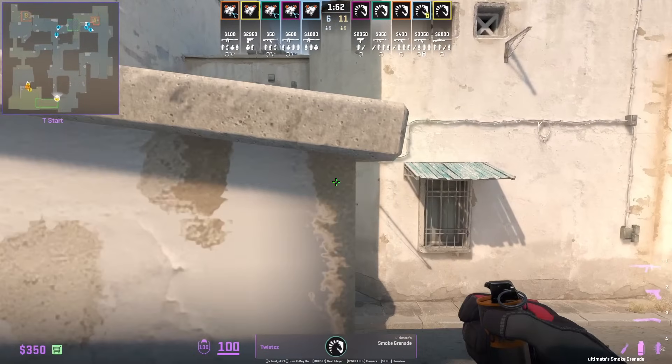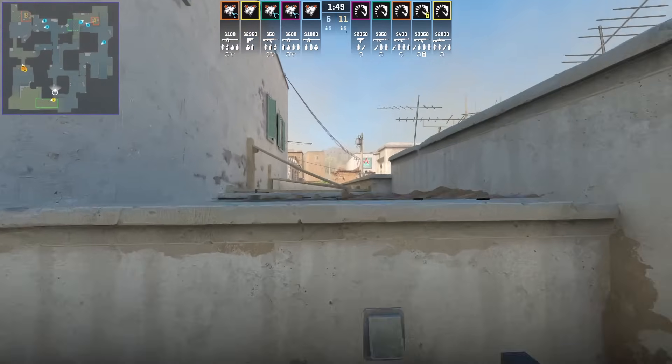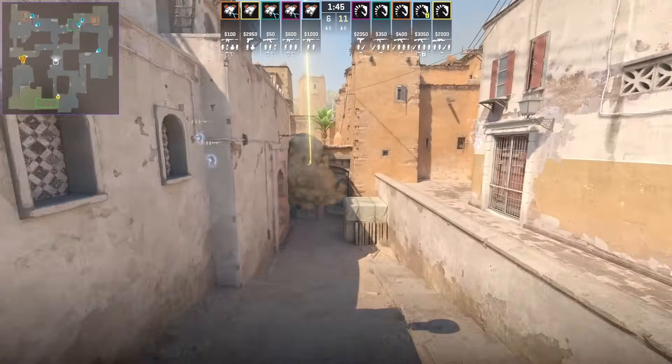Another way Twist smokes mid door: position with this line on the wall, then aim above that dark mark on the wall, then jump throw.